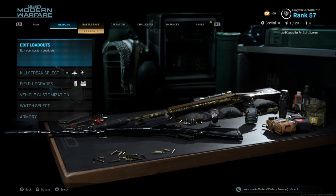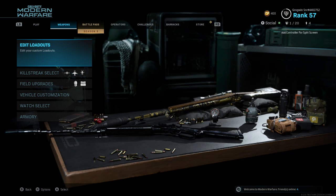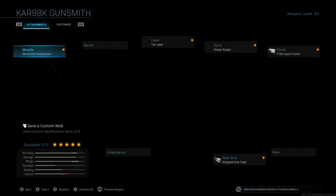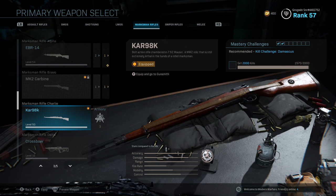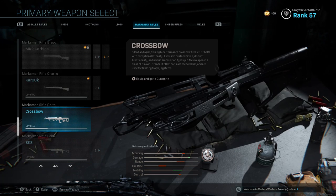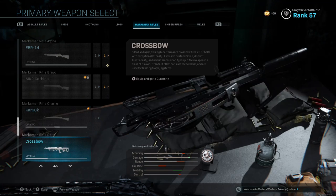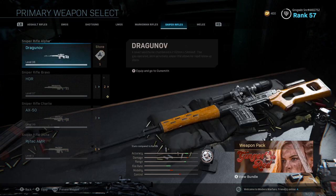We'll finish off with some gameplay as well. So the first tip is to choose your gun — choose the right gun. When I talk about quickscoping, I'm talking only about bolt action guns. We're not talking about the EBR, the SKS, or the crossbow. No automatic, no semi-automatic rifles.